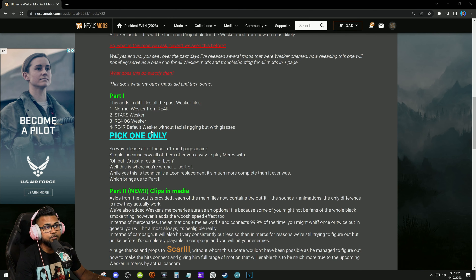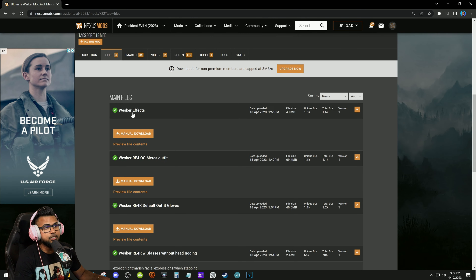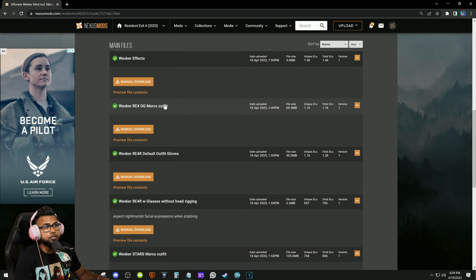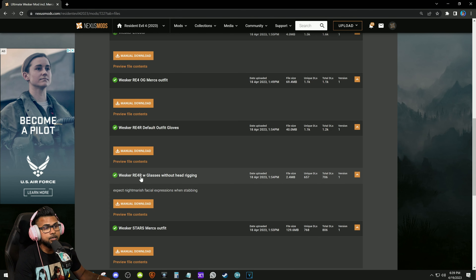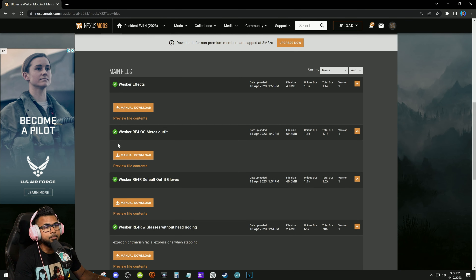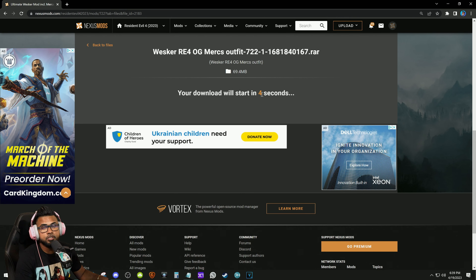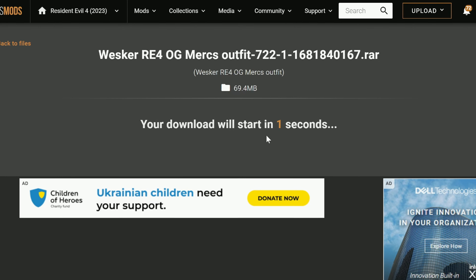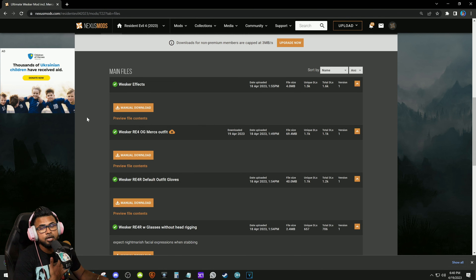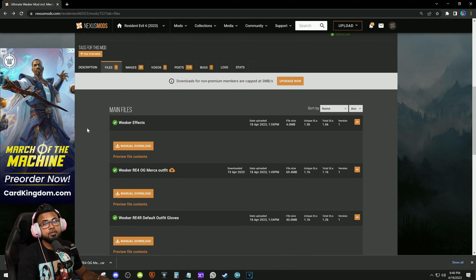It's important to note that this pack includes all the different skins for Wesker: you have the normal Wesker from Resident Evil 4, Stars Wesker, the OG Wesker outfit, and the default Wesker outfit as well. To install it, go over to the Files tab and you're going to see Wesker Effects, the Wesker RE4 OG Mercs outfit, the default outfit with gloves, RE4 with glasses without the head rigging, and the Stars Mercs outfit. I'm going to keep it classic and go with the OG Mercenaries outfit. When you click on manual download, if you have a Nexus Mods account you'll have fewer ads, but you just have to click the slow download - it's completely free, you just wait five seconds.